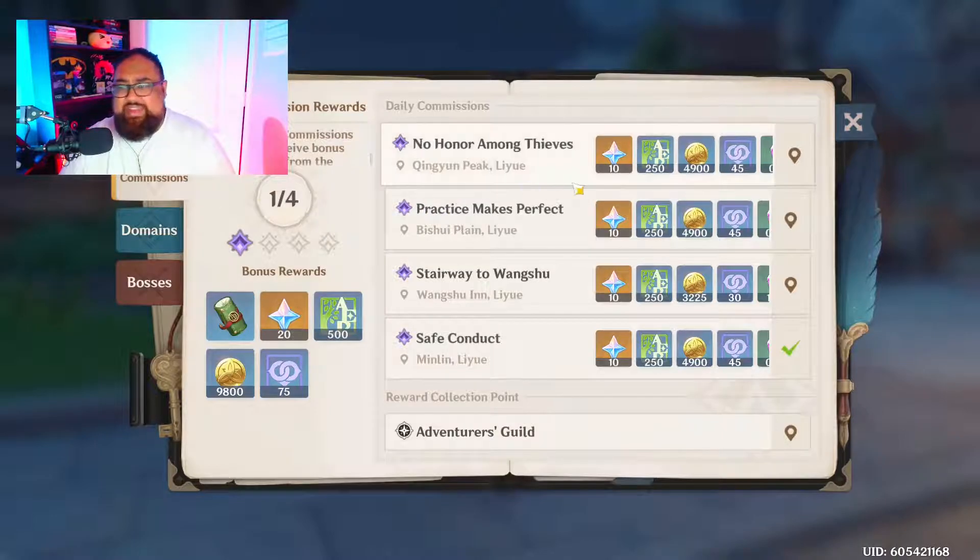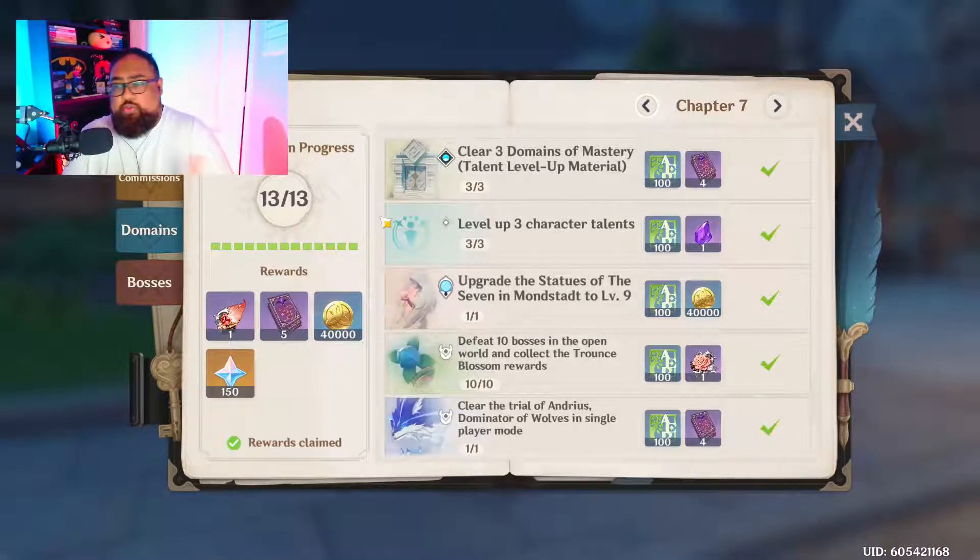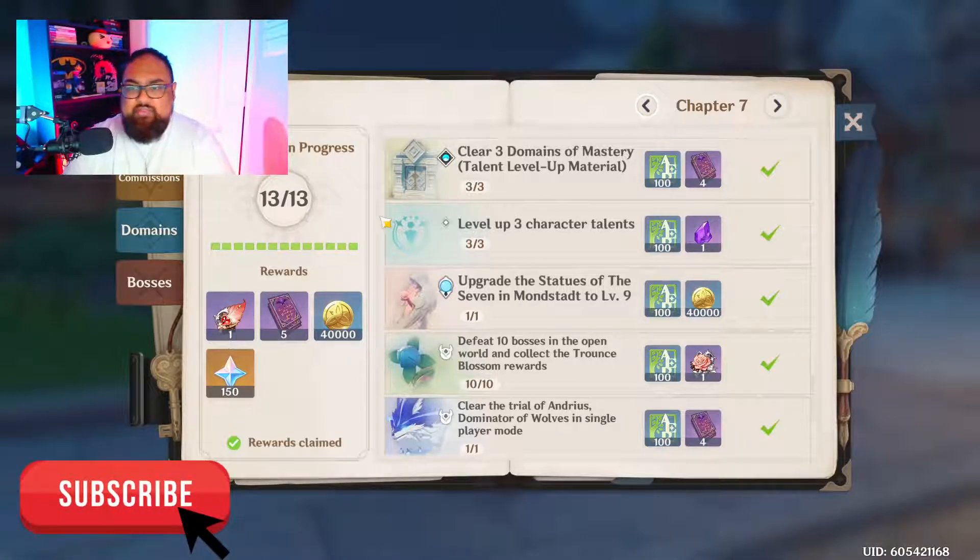For instance, there are adventure book tasks like 'clear three Domains of Mastery' — that's 300 experience plus the 100 from the commission, giving you 400 XP total. On top of that, you're also getting talent level-up materials for your main DPS characters like Diluc, Razor, Ningguang, and others who are really strong.